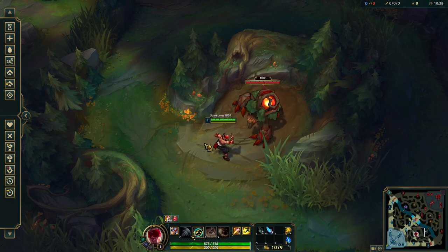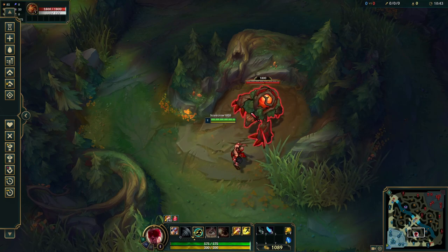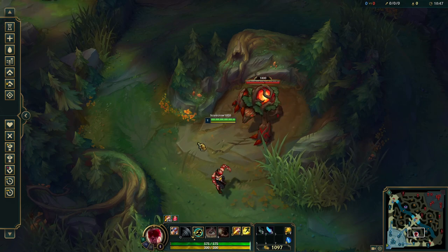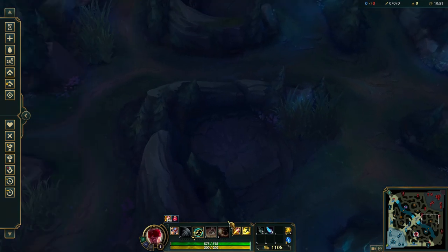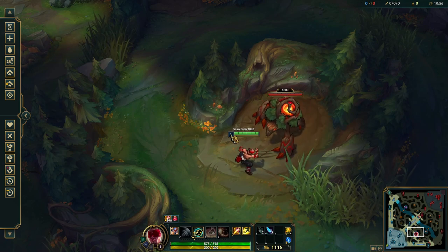I'm starting on the blue side of the map. Normally if you're on the blue side you're going to be starting at your red buff, which is the giant red monster in the middle of the jungle. And normally if you're on the red side you're going to be starting at the blue buff. But today we're on the blue side, so let's get right into it.